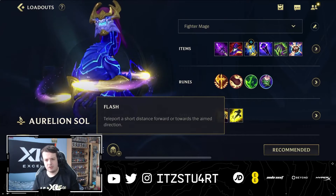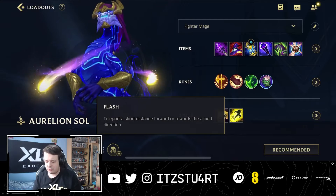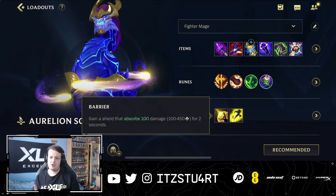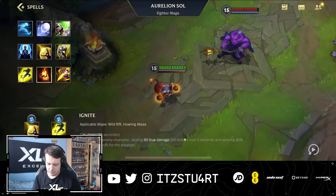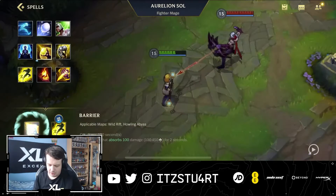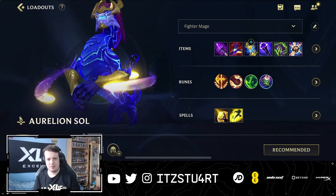For spells, Flash lets you do flashy combos, go forward aggressively, or jump away to safety. Barrier is the usual second choice in case you go a little too deep — use it to protect yourself. Ignite is an alternative if you want to play aggressively, since you can get within ignite range when flying across the map, but Barrier is the preferred choice most of the time.